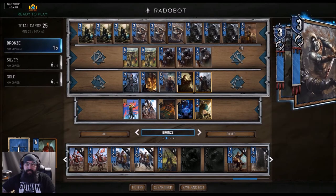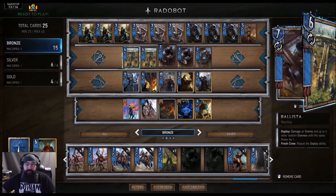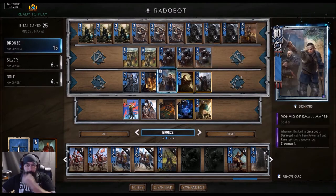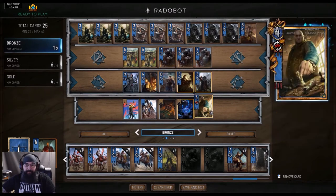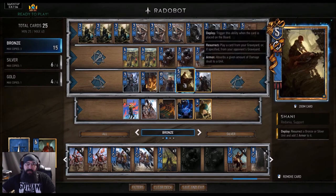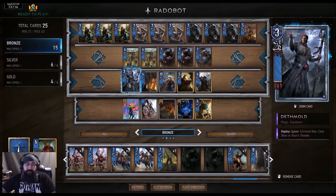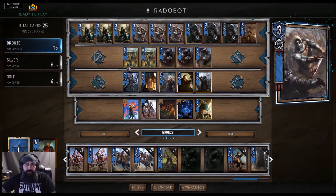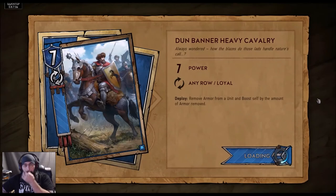It's pretty much standard: you want to thin through your scouts to get to your commandos and get the infantrymen out of your hand, then use the battering ram to the best of your ability with the siege master, and probably Ronvid and John Natalis to set up a Commander's Horn row. Dijkstra at the end to pull out hopefully something decent like a 20-point Shawnee, or Margarita, maybe reset a unit. Death Mold's a pretty good card as well. Let's play a couple games and see how it goes.